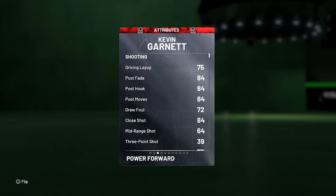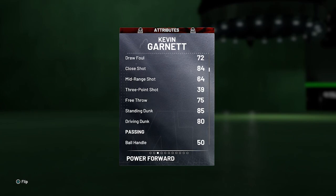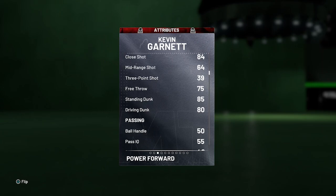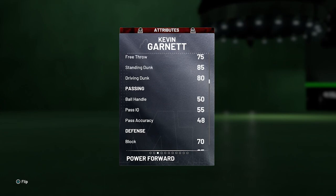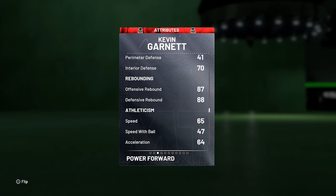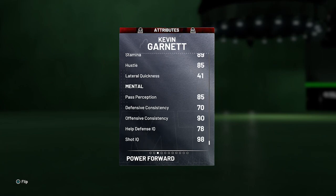Let's look at his stats. He's got 75 driving layup, that's alright. He's got decent post moves, all 84s. He has an 84 close shot, 64 mid-range, 43 three-pointer which is just terrible — kind of scary. But inside is the wave this year so far. 75 free throw, 85 standing dunk, 80 driving dunk. He has terrible ball handling as expected. Defense: he has really good rebounding for this time of year, and 65 speed which is good for a big man.